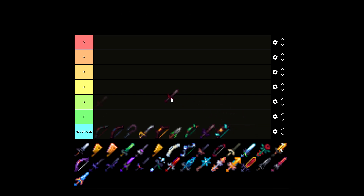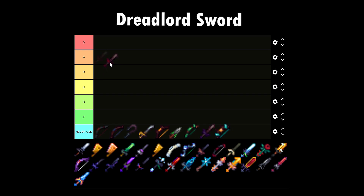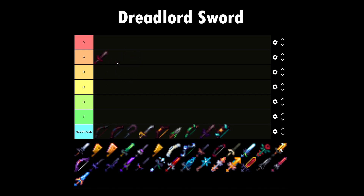Next one I want to talk about is the Dreadlord Sword. It's the best weapon you will have as an early game player because it is just a thrift store version of a Hyperion — the Walmart version is a Glacial Scythe. As an early game player, everyone uses this weapon, so I'm honestly going to be putting this bad boy on A tier.